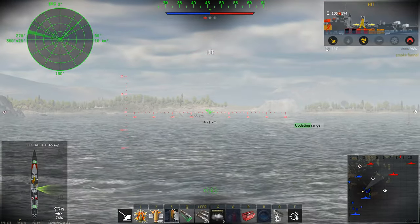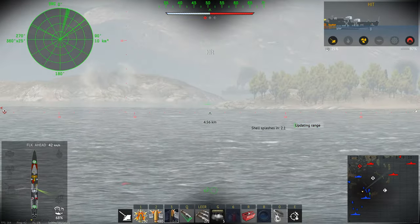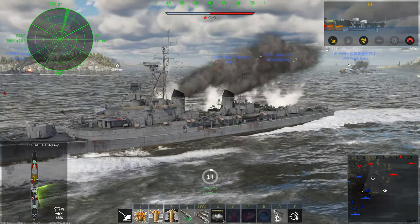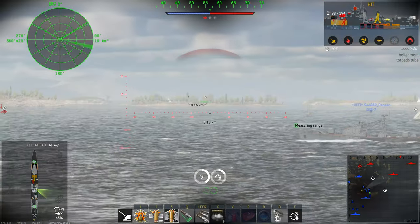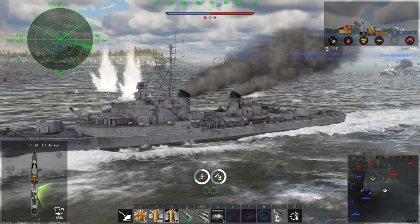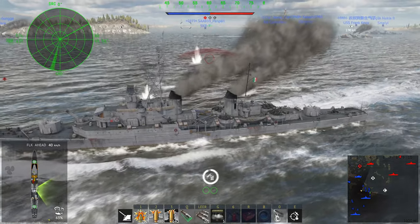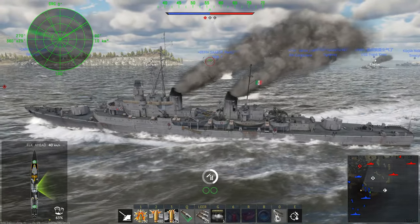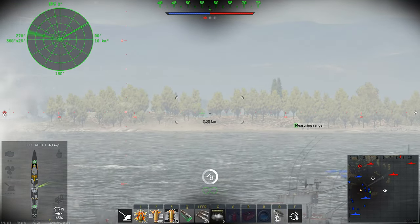Let's give this Italian destroyer a quick rundown. We have no armor on the ship except for the main battery turrets which have three millimeters. Speed is 65 kilometers per hour, so not the fastest and not the slowest. The ship has two twin 5-inch 38 Mark 12 cannons in the Mark 38 mounting — one in the front and one in the rear.